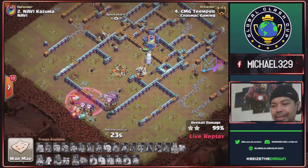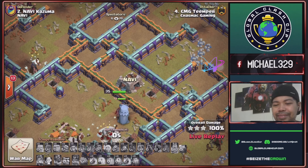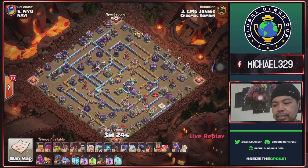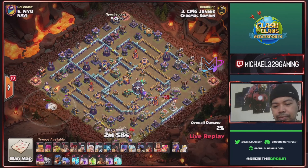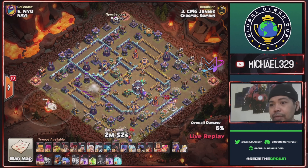OP attack — last building the CC and this will be a three-star hit. Janice with zap quake e-titans. Warden with healers will start for this eight o'clock area, and zap quake for this multi inferno and ground axe bow.